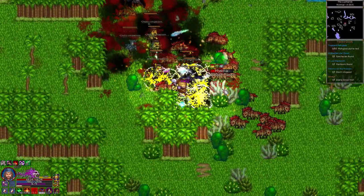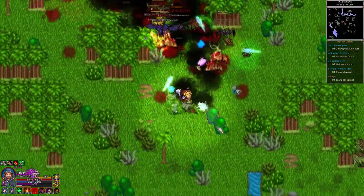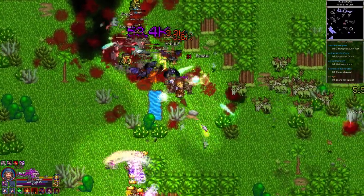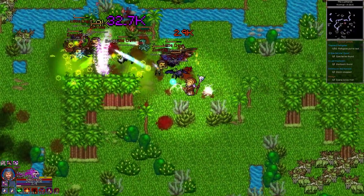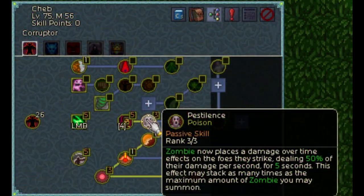The zombies deal a percentage of your overall poison damage as their own damage. As you kill stuff you'll occasionally get a soul. These souls can be spent to empower your spells and if you don't use them they disappear pretty quickly. When used with the zombie skill, the zombies will vomit poisonous stuff on enemies. The zombie can be upgraded with the pestilence skill which causes the zombies to apply damage over time effects to the enemies they attack.